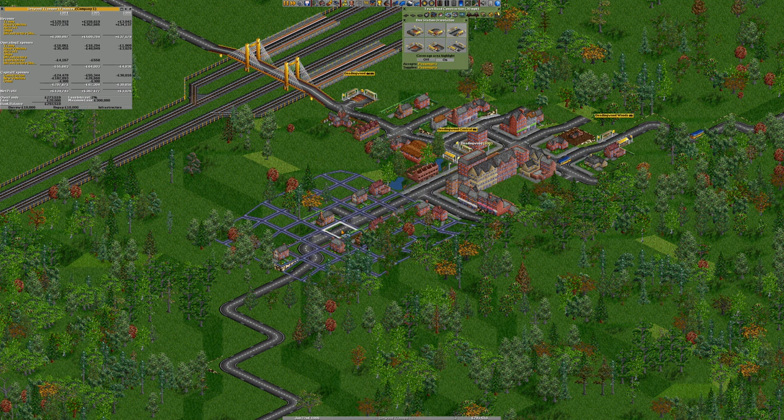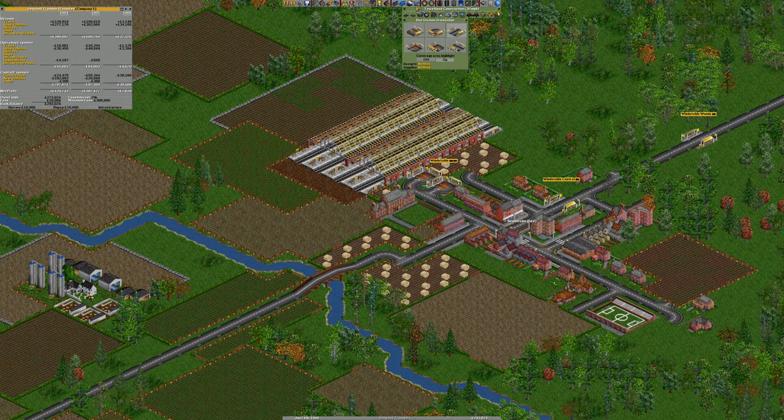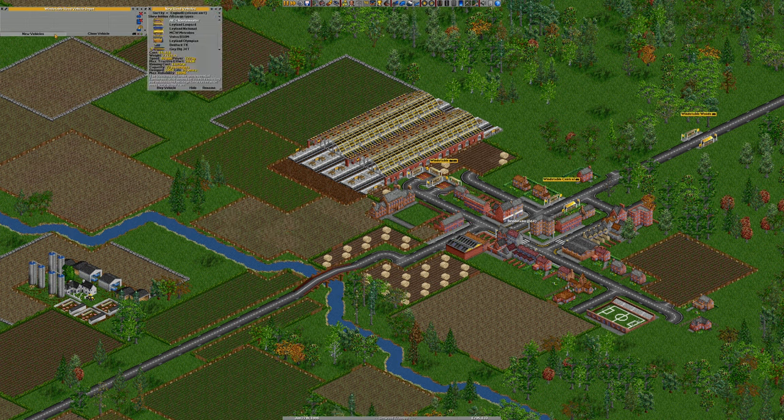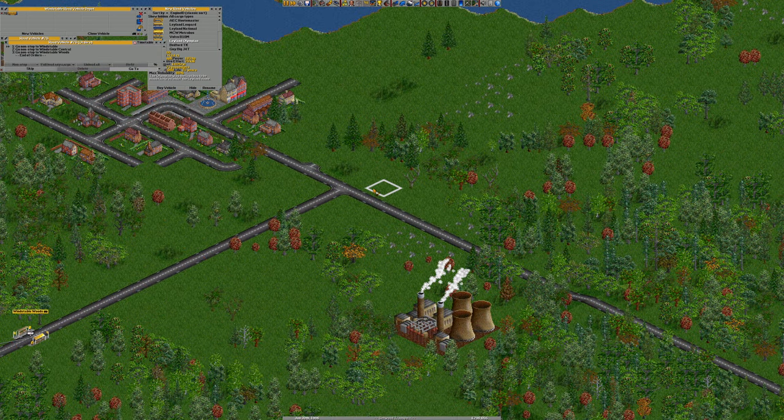Where does that go to? That goes to there — so that's a perfect place for a bus stop. In Winstable, we'll pop a depot there. I reckon we're going to lose that as the city grows because you get really tall buildings and you just lose your depots.